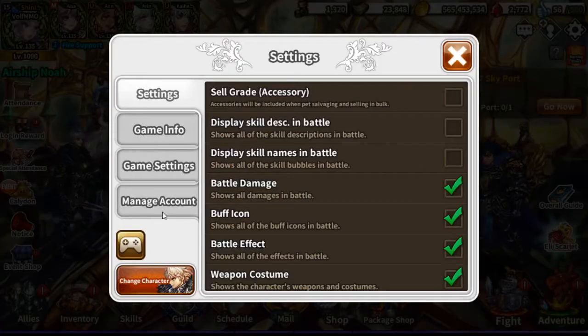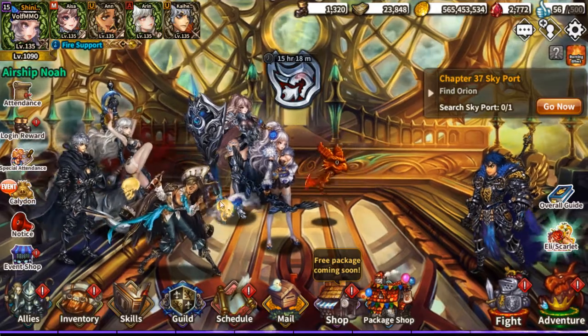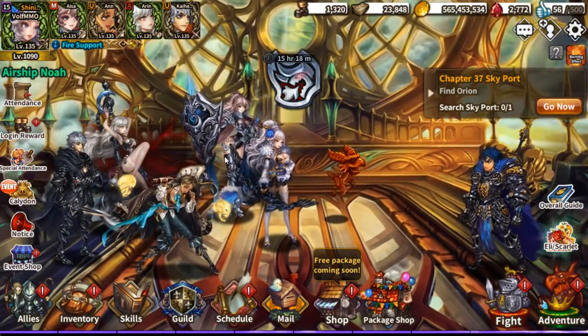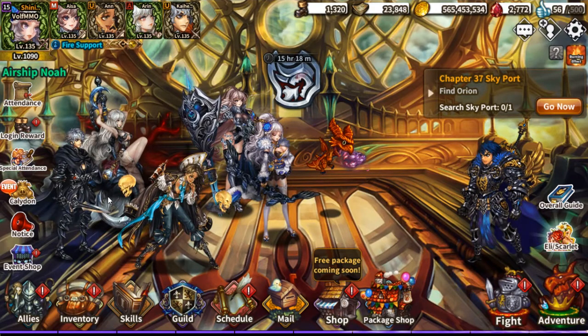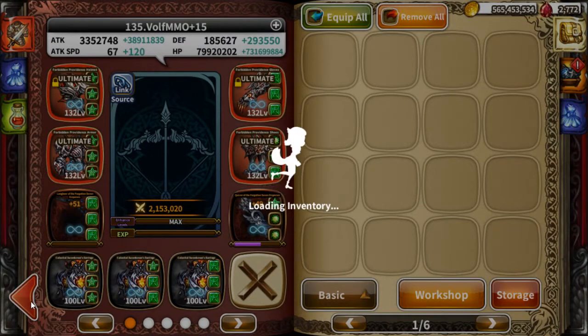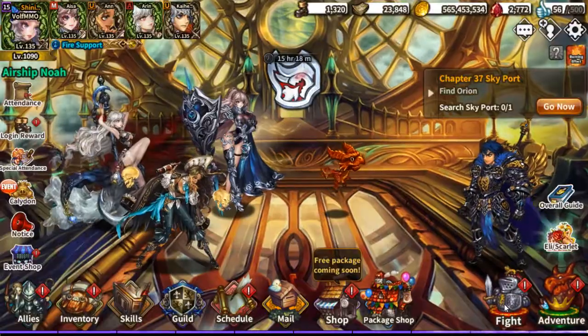Transcendent Weapons are actually pretty simple. Let me go ahead and take off the Weapon Costume. People are trying to figure out how to do this from a normal weapon. First things first, let me go out of inventory — because this is what they're talking about: the Transcendent Weapons doing more damage.